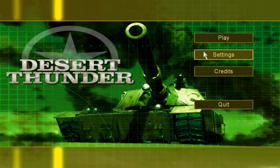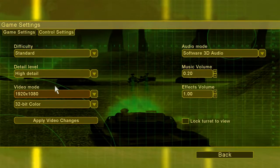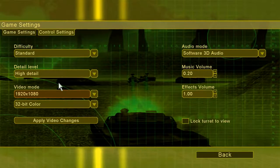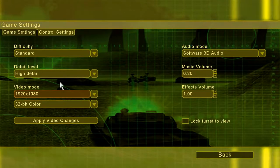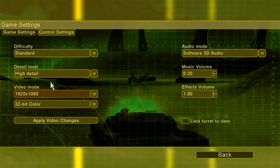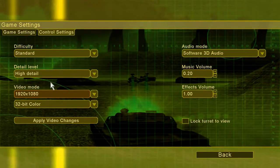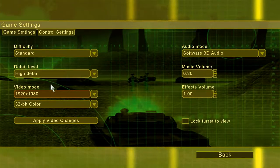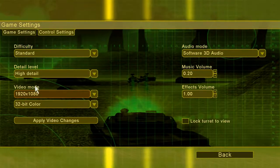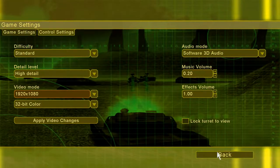One thing to note: you'll see I'm playing 1920x1080. You will need to edit a config file to get that — it doesn't support modern resolutions. From the selector it only goes up to 1280x something. So you'll need to find where you've installed the game in your Steam folder, look for a folder called System, and in there there's a DT config file — just edit it with a text editor for your desired resolution. Nothing too taxing, but slightly annoying.